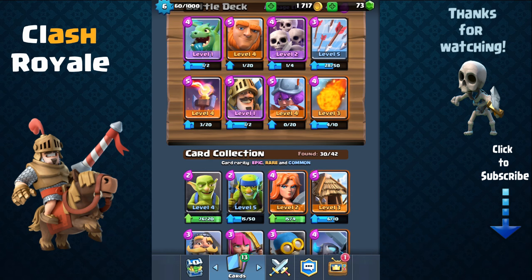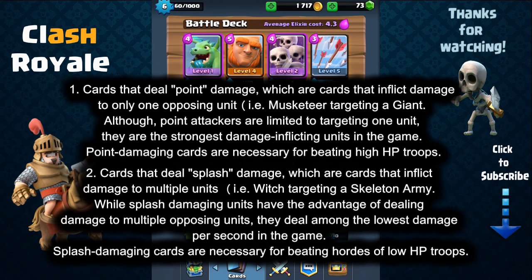Next you need a balance of point and splash damage cards. Cards that deal point damage inflict damage to only one opposing unit — for example a musketeer targeting a giant. Although point attackers are limited to targeting one unit, they are among the strongest damage-inflicting units in the game and are necessary for beating high hit point troops. The other type are splash damage cards, which inflict damage to multiple units — for example a witch targeting a whole skeleton army. While splash damaging units have the advantage of dealing damage to multiple opposing units, they deal among the lowest damage per second in the game. Splash damaging cards are necessary for beating hordes of low hit point troops.